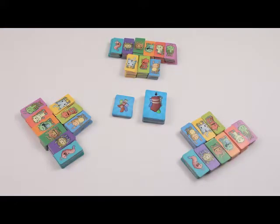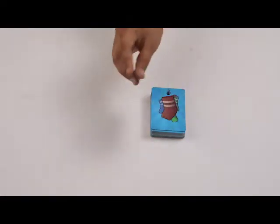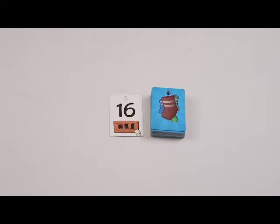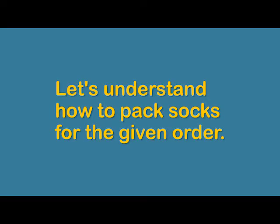To start the game, the first player will pick the top card from the stack of order cards. She will place it face up next to the stack. Let's say that she gets an order to pack 16 socks. She will get to packing the socks. But wait — before we do that, let's understand how to pack socks for the given order.